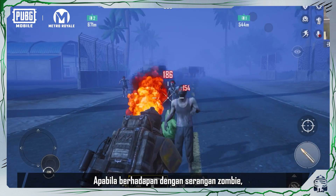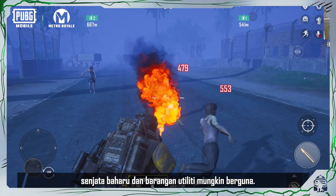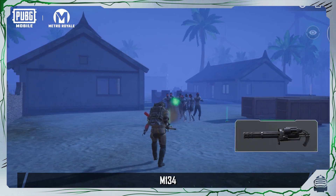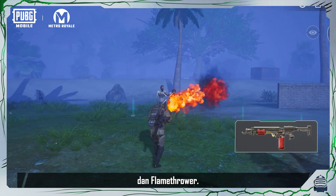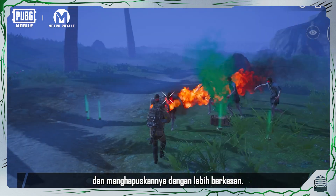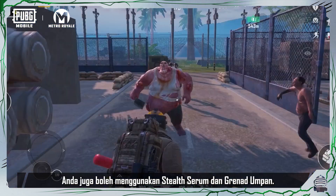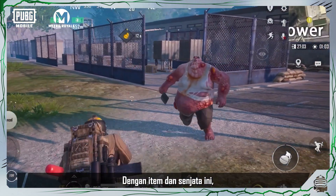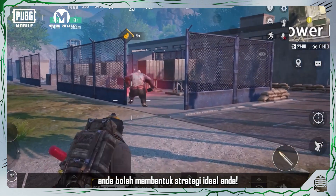When faced with a zombie attack, the new weapons and utility items may come in handy. The new weapons include the M134 and the Flamethrower, which will help you deal heavy damage to zombies and eliminate them more effectively. You can also use the Stealth Serum and Lure Grenade — with these items and weapons, you can formulate your ideal strategy.